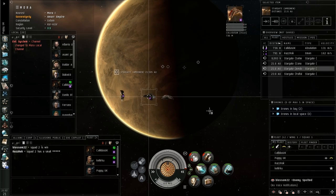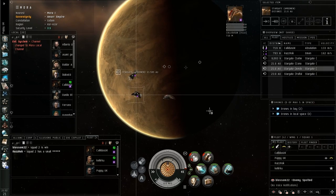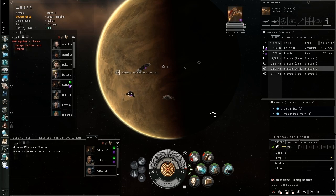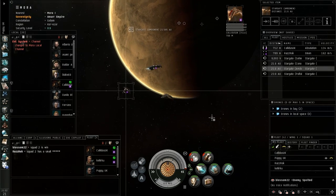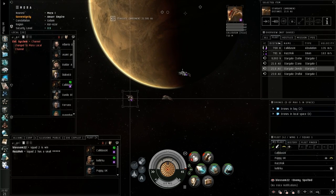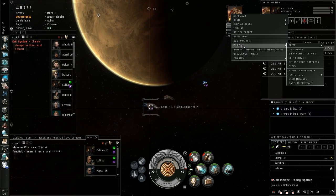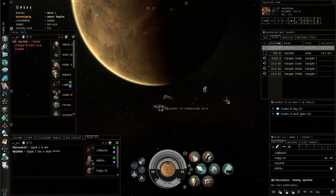Hi guys, this is Dan for evcopilot.net and I'm here for a starter tutorial on basic fleet maneuvers. I've got two of my corp members here, Raz and Cal, and these two are going to be my mock fleet members for the next five minutes.